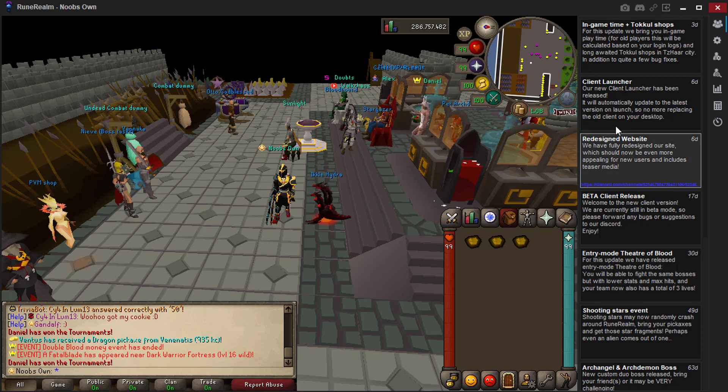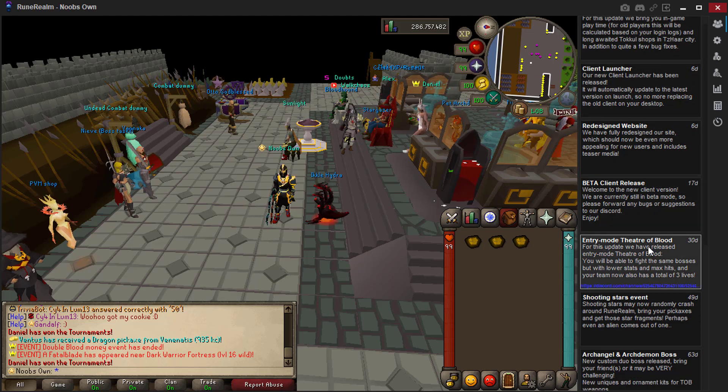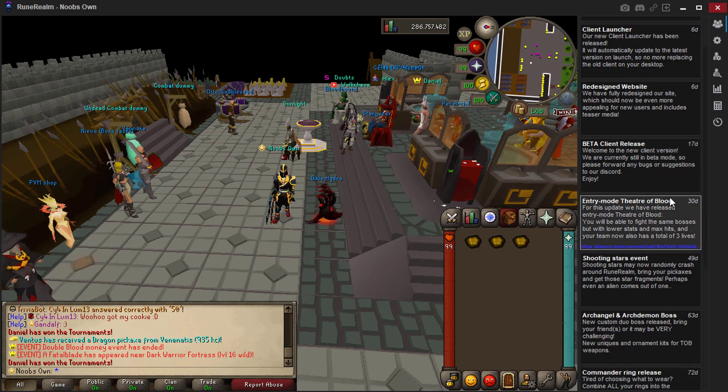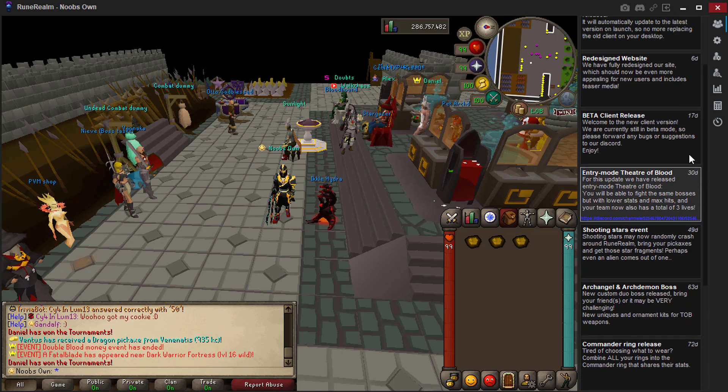Moving on, there are also these tabs, which are another reason I'm leaving the client open. These are really useful — whenever an update is posted on Discord, it will also be announced right here with the time it was posted and a link to the Discord so you can locate the update straight away. As you can see, entries from three days ago, six days ago, seventeen days ago, and so on are all listed, and whenever you click one it will instantly link you to the correct place on Discord.